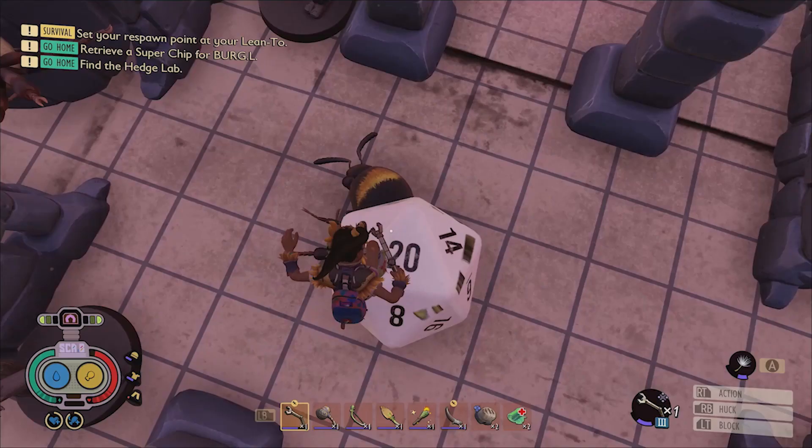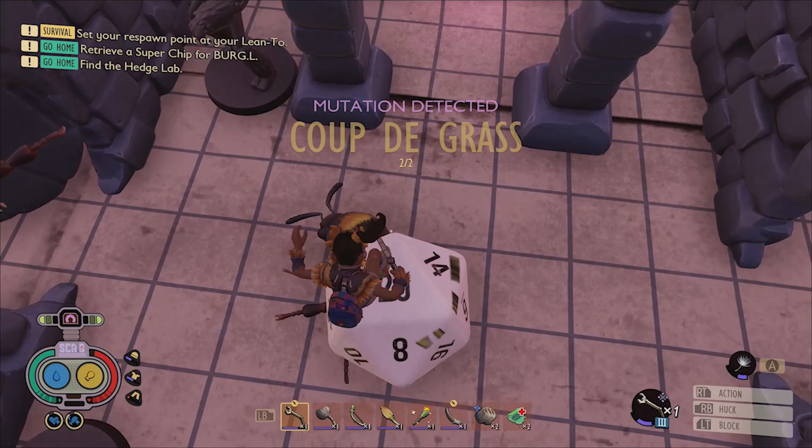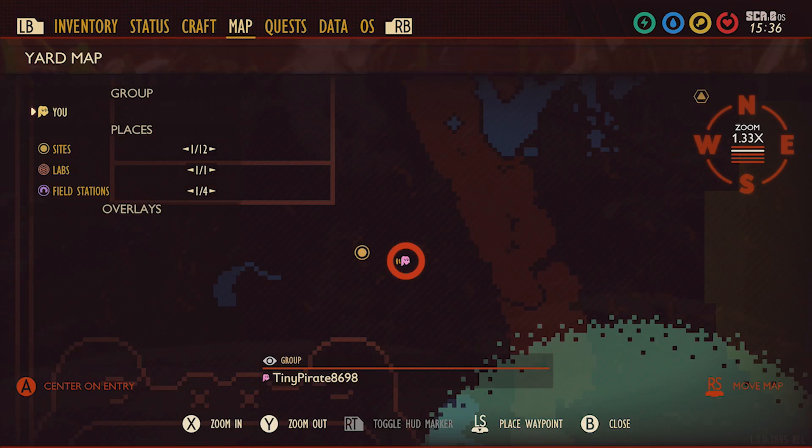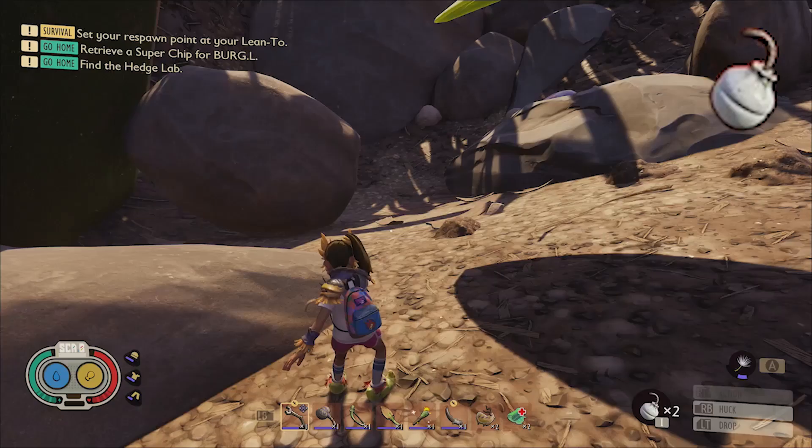The other tier is unlocked by interacting with the 20-sided dice that can be found at the end of the Minotaur's maze on top of the picnic table. To reach the top, you'll need to use a Brat Burst Bomb to knock over the leaning shovel that can be found at the south side of the table.